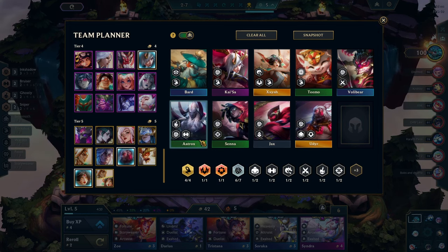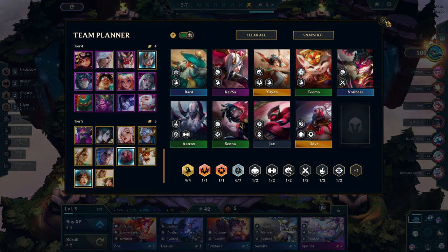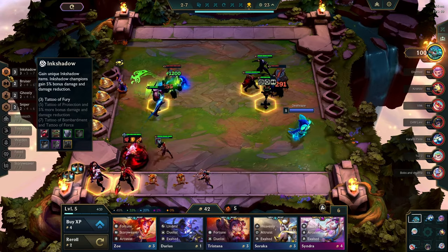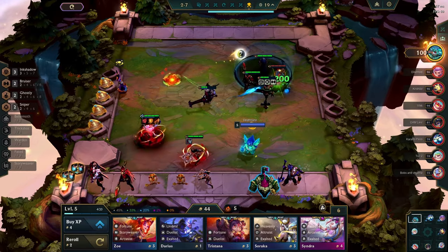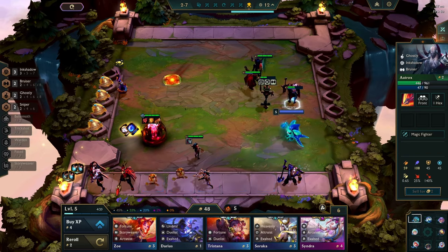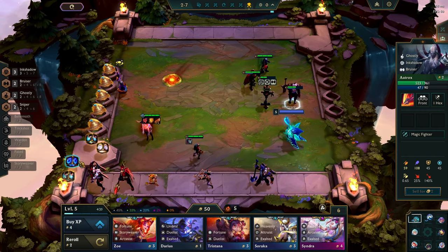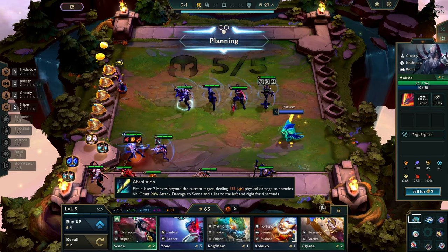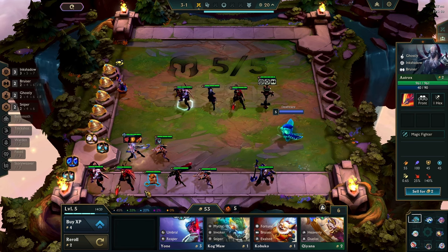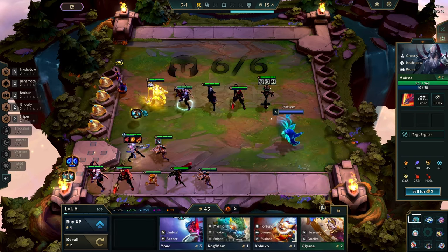Nice stuff, nice damn stuff — so we can have Kai'Sa and Senna carry us. We're not getting great luck with this but I don't really care. I really want to see seven ink shadow. This is all I want to see here, this is all I care about. I find them unworthy. It's all 50 gold — okay great, I don't care. In darkness we find ourselves. Honestly, eight gold though — yeah it's worth it. Trust.